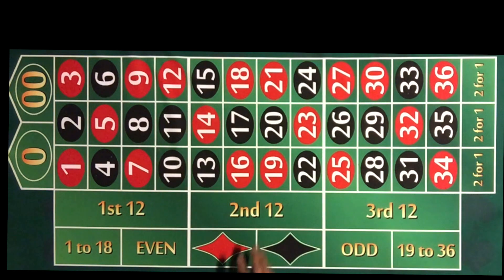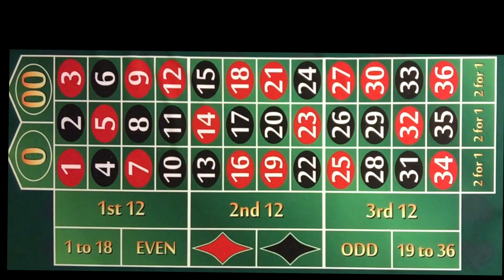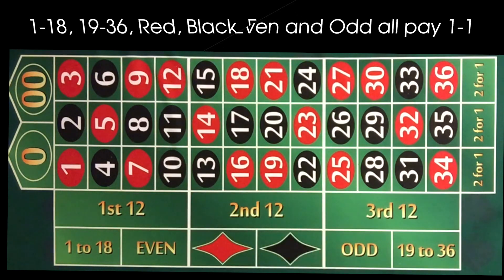Obviously you've got 36 numbers on the board. If you include zero and double zero, that makes it 38. You can play those a dollar apiece — those are inside bets, and we'll get to those in a minute. But first we'll stick to the outside.